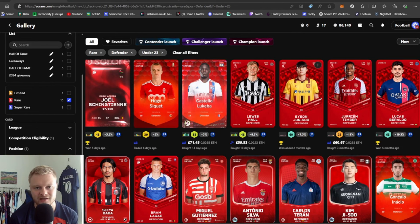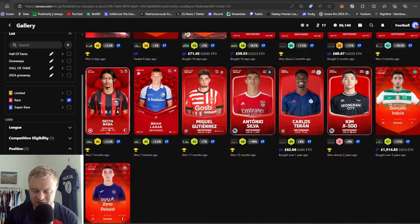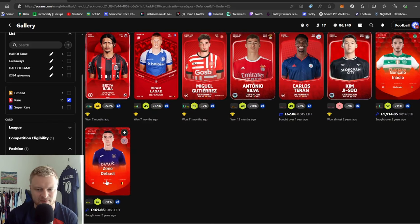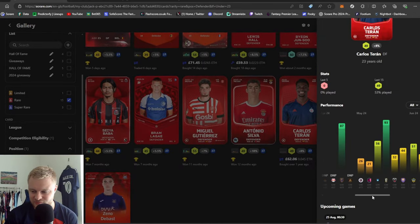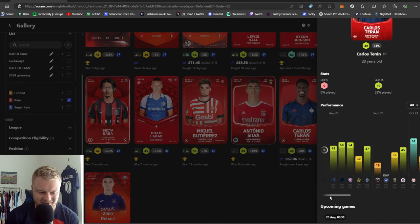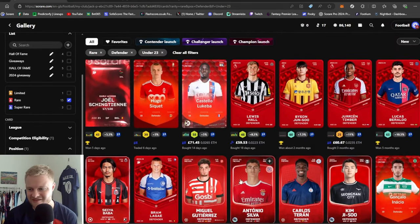Moving on to defenders — I've got a range from Challenger, Champ, and Contender. Keep in mind the majority of Champ players will be played in the No League, Premier League, Runners League, or Champ competitions over Under-23. But if we've got really good fixtures, especially for goalkeepers as well, they might find themselves in U23. Antonio Silva for example, obviously pairing with Trubin, and Asio and Di Paz both at Sporting, and Terren who again has been injured forever it seems.